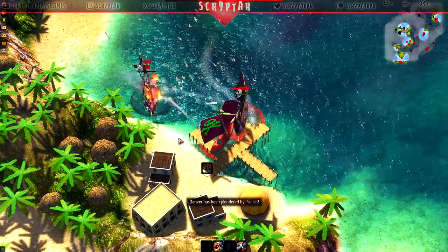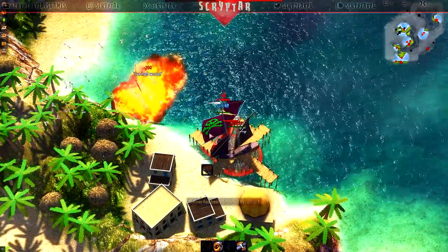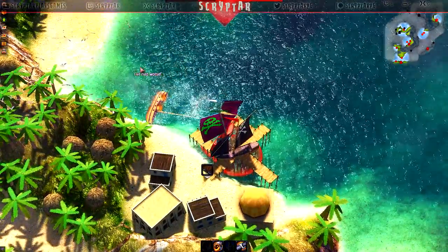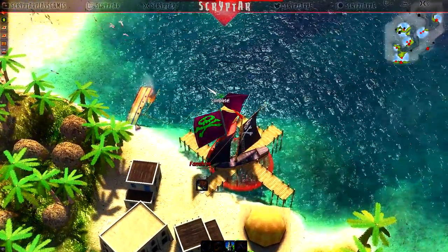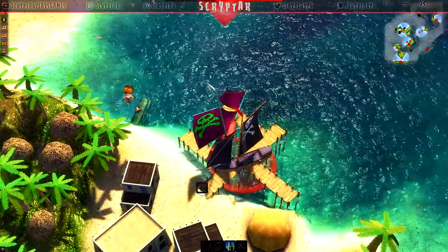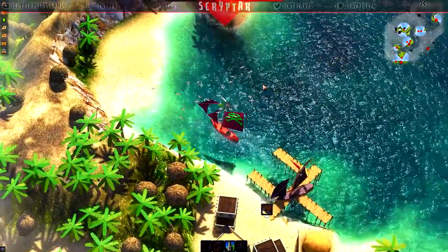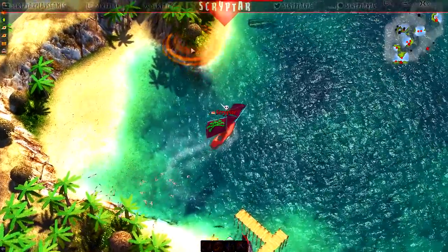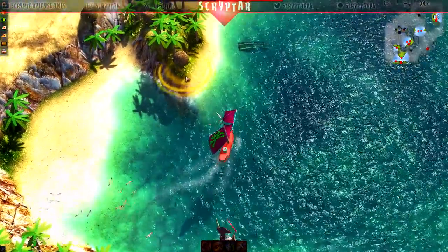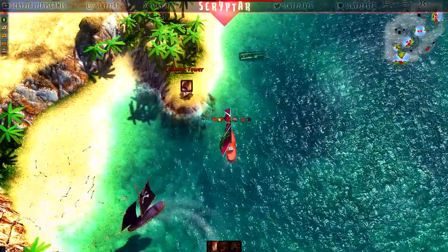I like how they just bump into the coastline and then just sit there like — uh, what now? Later on you get abilities like lobbing exploding barrels that will set the whole area aflame. If something is stuck here, you can just burn it into the ground without any way of it fighting back — it's so nice. I want you on here, right here.